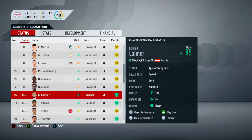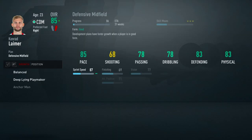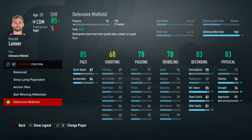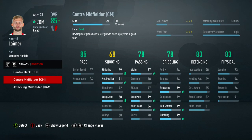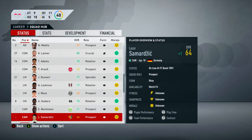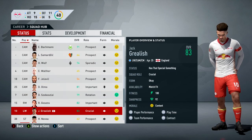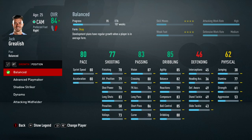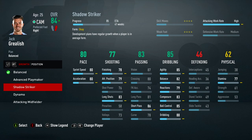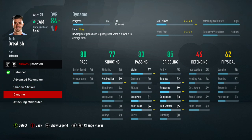Let's get Lima on that development plan straight away. Grealish has now fully learned the centre attacking mid role, so let's get Lima on it - it's going to take 76 weeks but will improve some needed stats. Jack Grealish is a left winger who can play CAM, and with centre attacking mid as his first position now, his overall goes up to 84 - I do really like that.